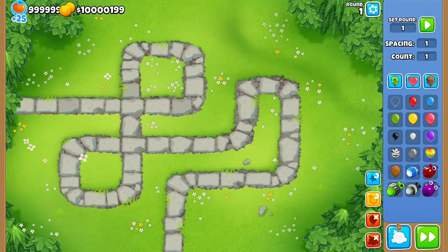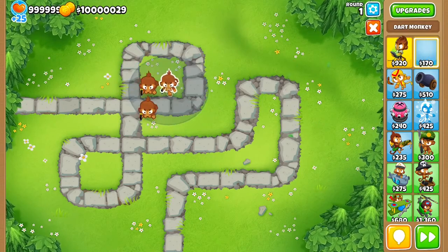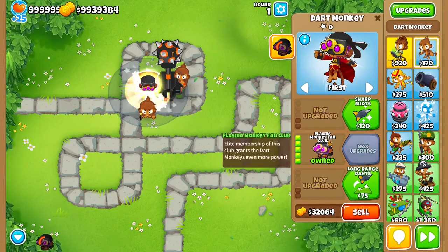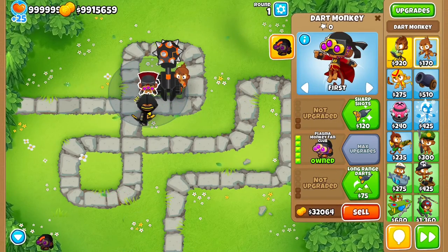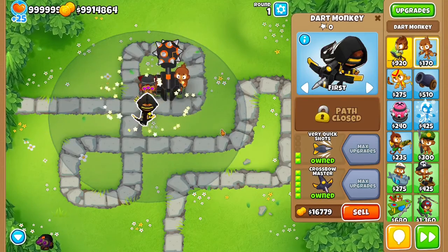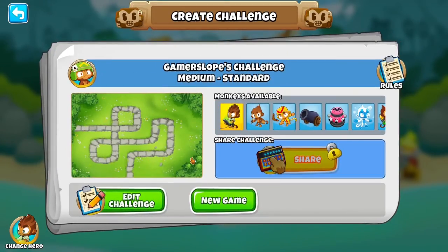I'm pretty sure from all the leaks that all we have to do is get Ultra Drug, Quick Shots, and Longin's Yards. How is this supposed to work? Maybe it doesn't work. Maybe you have to do it in a challenge, because I'm not grinding. So let's edit challenge.